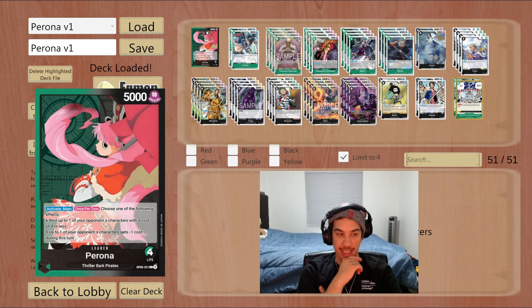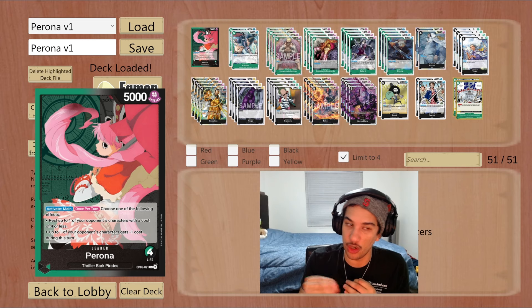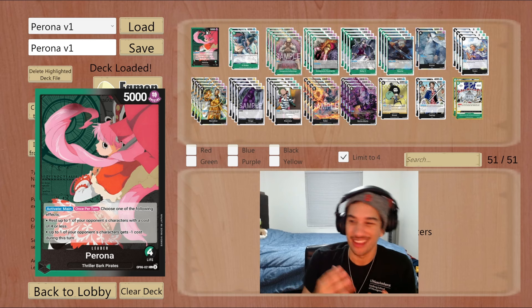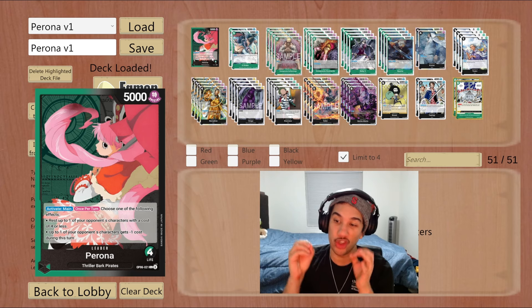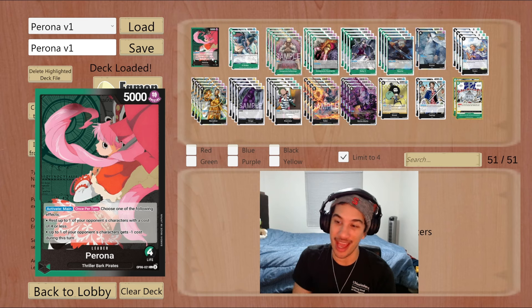What does Perona do? Perona is a very interesting leader. When you play her, once per turn on your turn, you're able to either rest one of the opponent's characters with a cost of four or less, or give up to one of your opponent's characters minus one cost this turn. For the most part, you're almost always going to use the first effect — just resting the opponent's character — and play this deck for board presence, slowly clearing the opponent's board while building your own and chipping away at their life. There are some rare instances where you go for the cost reduction, combining it with something like a Ryuma or a Brook, but generally you're always going to rest.